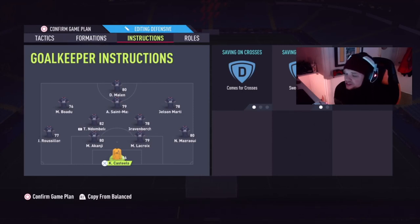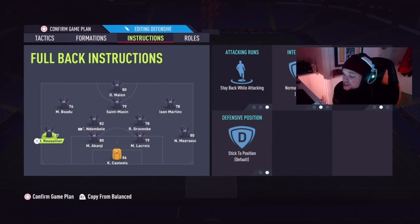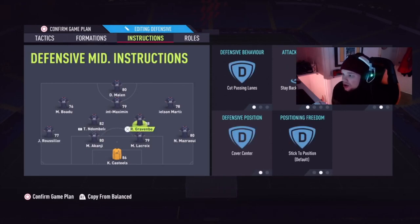We want the sweeper keeper preset so he's ready to come off his line, because I feel like keepers are quite slow coming off the line this year. I've been caught out in draft a few times where my keeper just stays on his line. On the right back and left back, I've got stay back while attacking. We don't need them on the attacking end because we have the natural width from our RAM and LAM, and we don't want to get caught on the wings.